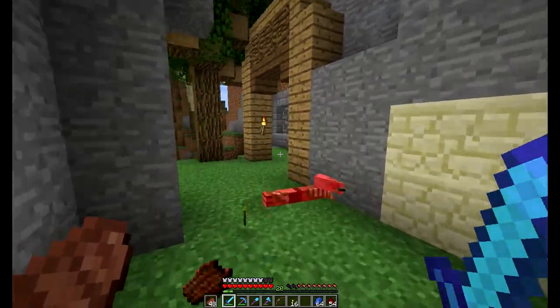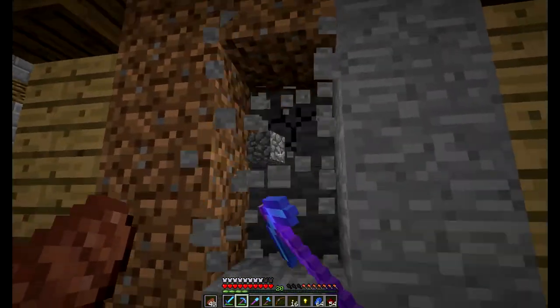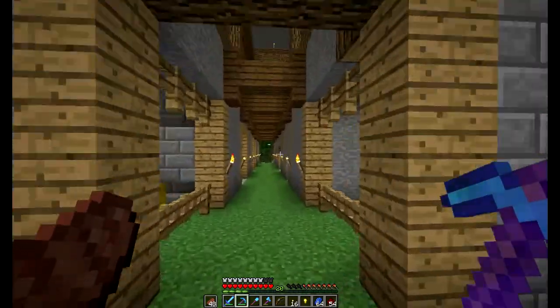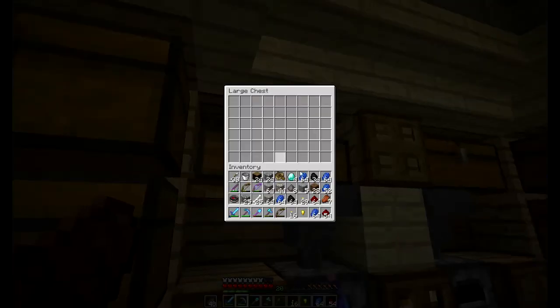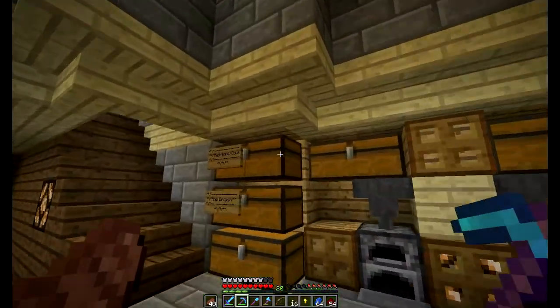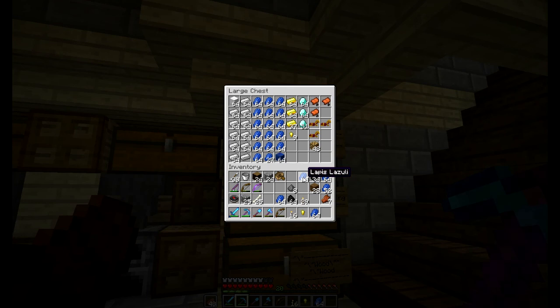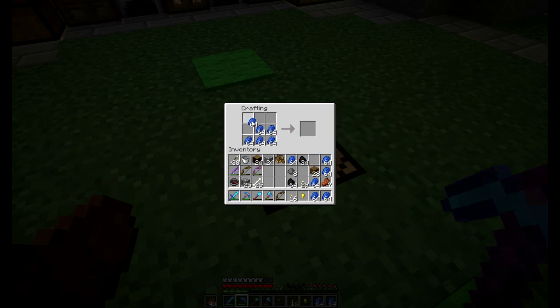For the nether wart farm we're going to use all three of these sections. Let's check out our haul — we got two stacks and five iron, this much gold, a good amount of redstone, four diamonds. Let's make some lapis blocks since I have so much lapis. It actually has a use now for enchanting, which is nice.